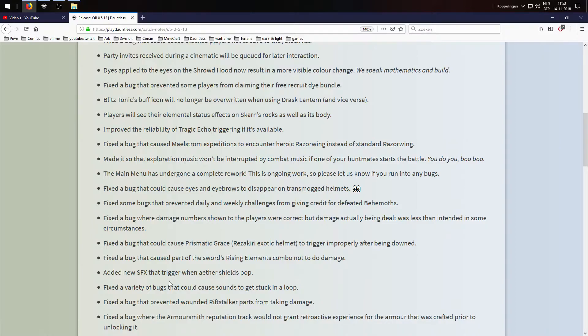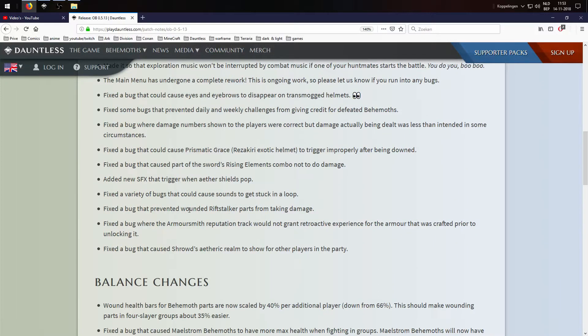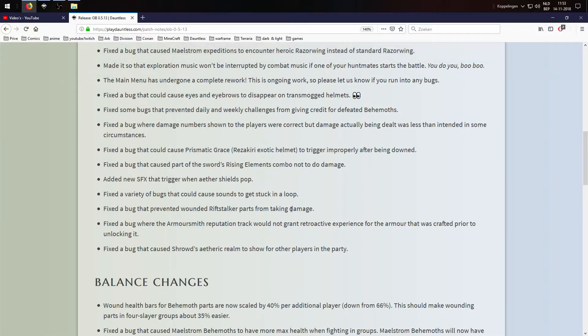Added a new effect that triggers when aether shields pop. Fixed a variety of bugs that could cause sounds to get stuck in a loop — really annoying when that happens. Fixed a bug that prevented wounded Riftstalker parts from taking damage.